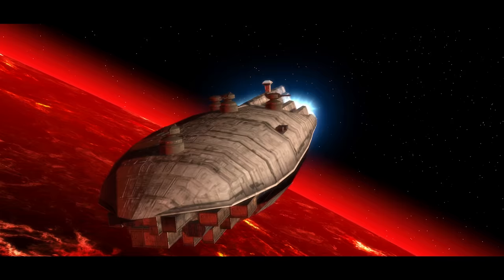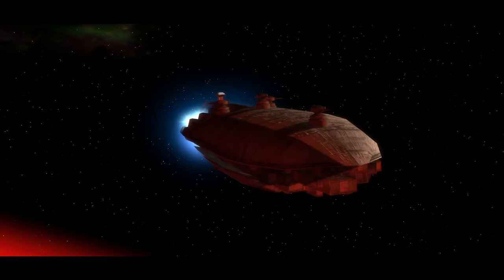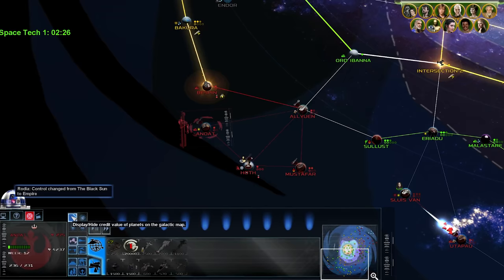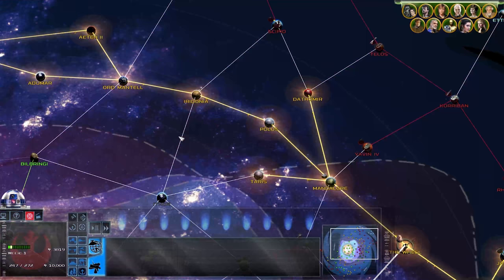These freighters, like the YT-1300, will move about friendly systems, generating credits based on the planets visited and the distance traveled. With these upgrades, worthless systems can become moderate credit generation hubs, while high-value worlds can produce significantly more credits. Looking over the map, you're probably wondering about the glowing yellow worlds, the dark bold lines, the red lines, and the green. The green indicates imperial planets and secured imperial routes. White indicates unknown or unsecured hyperspace lanes.